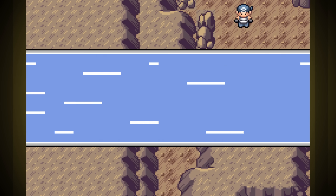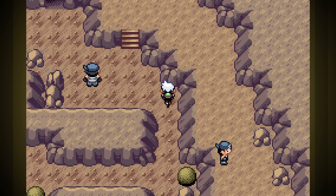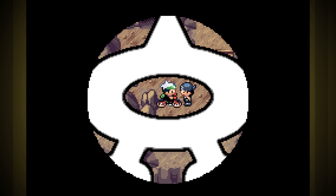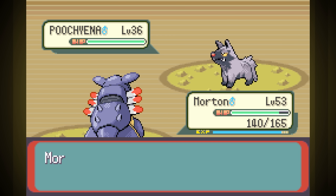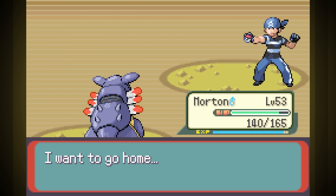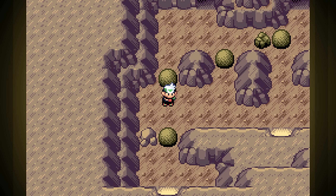We're in the homestretch now. All that's left is the Archie fight, the Water Gym, Wally, and then we're at the Elite Four. I'm sure Wally will be easy, especially since there's an Earthquake TM on the way to him, but I'm a bit worried about the Water Gym. Morton's weak to water, and Gibson still hasn't caught up in level enough to handle the fight on his own. I wouldn't be surprised if I ended up having to grind.